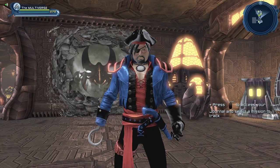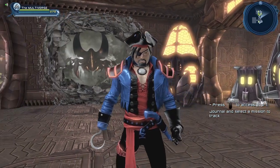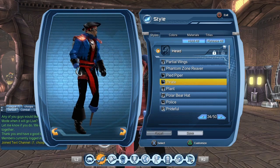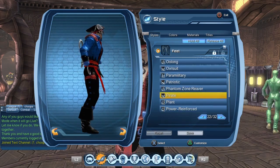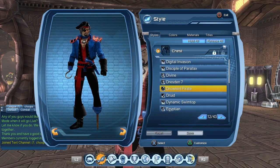Hi guys, welcome to Multiverse. Today we are going to take a look at the Pirate style, so let's get this party started. Just to avoid any confusion, the Pirate style is only three pieces: the headpiece, the handpiece which is the hook and gloves, and the feet piece which is the boot and the peg leg.